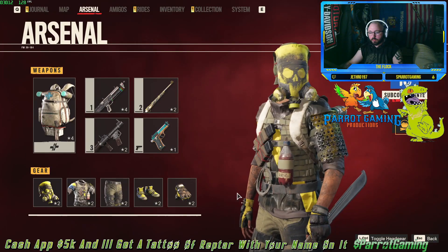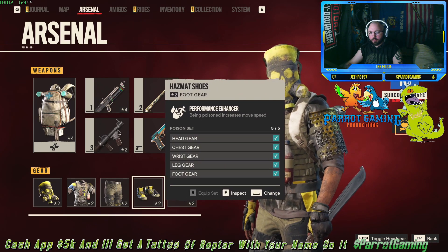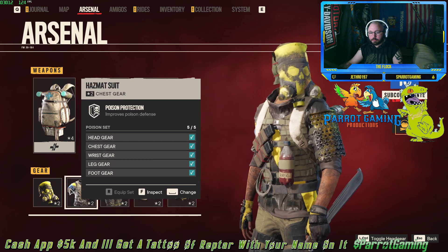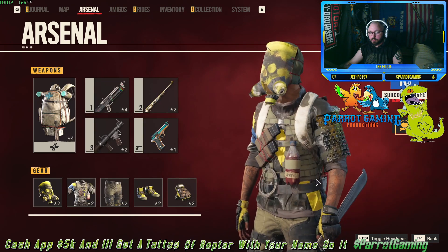Hey, welcome back to Paragaming Productions. My name is Jared and I'm going to show you a quick little tutorial on how to look like a gangsta. One of the interesting things is that in Far Cry 4 there are a lot of different gear types that you can wear.